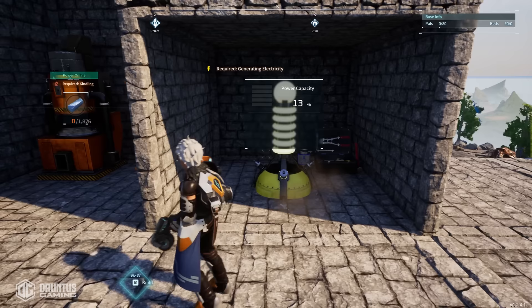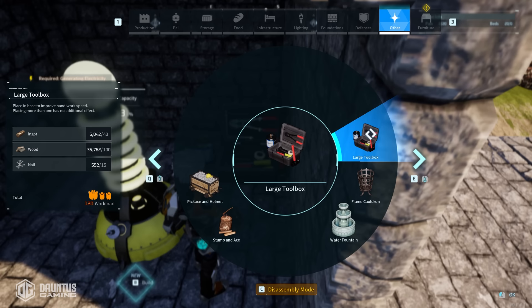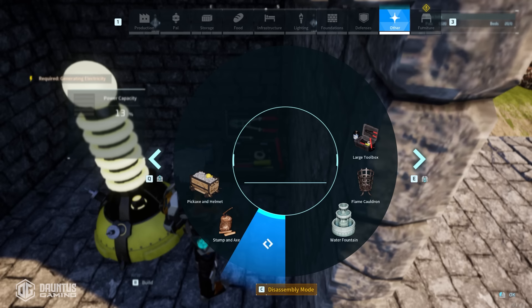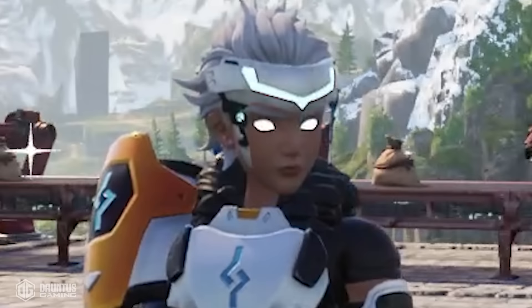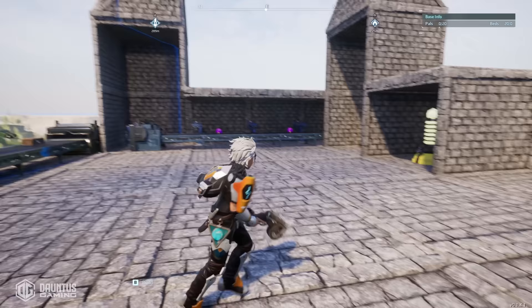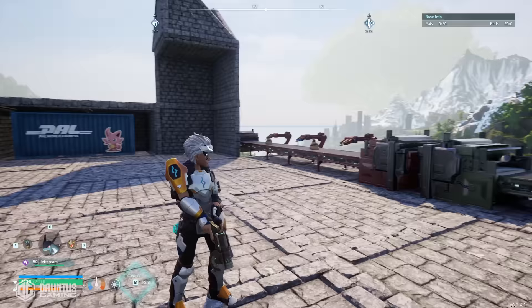I hid my electricity generator in this little pocket here as well as a little toolbox. You can actually build little items like the toolbox, the stump and axe, the pickaxe helmet, and a water fountain to help with efficiencies. The large toolbox helps with handiwork, the water fountain helps with watering speed, the stump and axe helps with logging speed, and the pickaxe and helmet helps with mining speed. I personally subscribe to an open floor concept — I think it looks more attractive, and pals don't get stuck on anything when they come up the stairs to get to the production line.